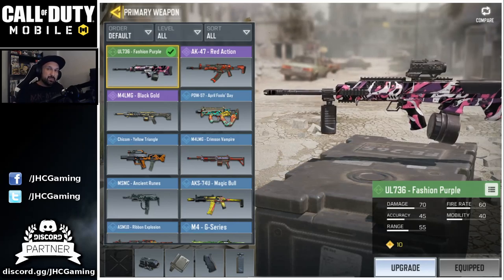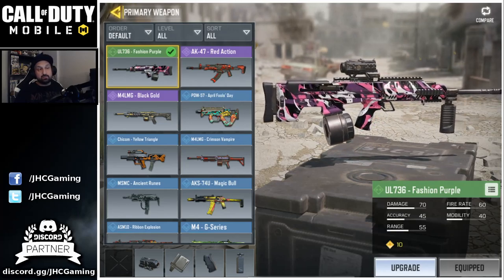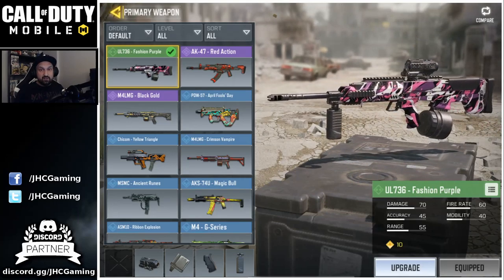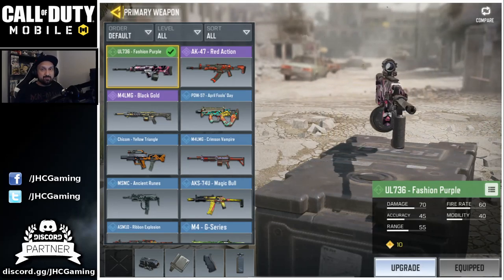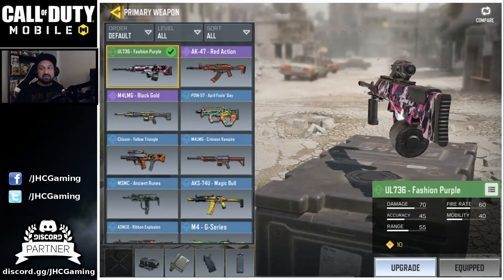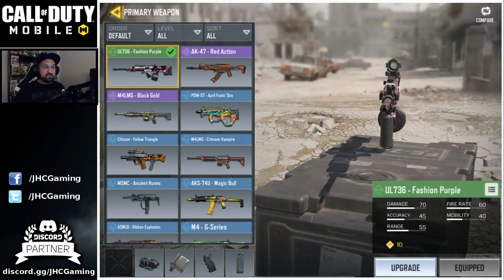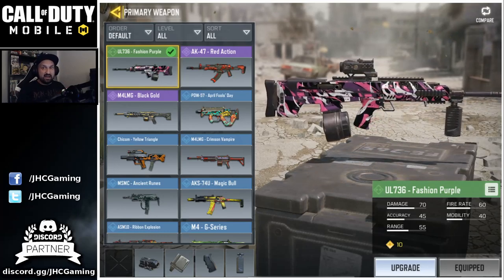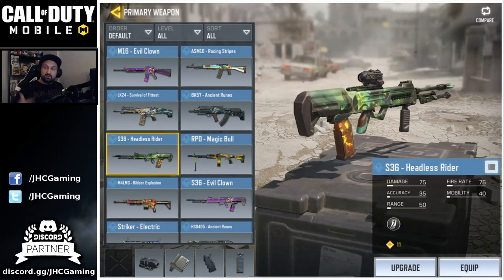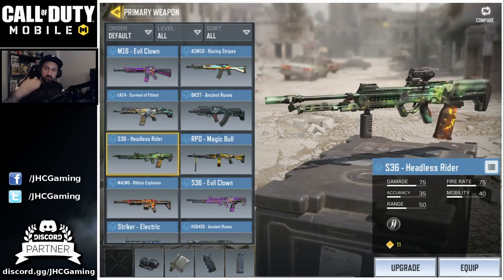We're going to compare the stats with the S36. I did use it a lot recently and said the S36 was my favorite LMG — it's really good. But I was really impressed with the UL 736. Great range, great accuracy, damage is still pretty good but a bit lower. The improved range and accuracy make a huge difference. Check the left row of the stats: UL 736 is 70, 45, 55 versus the S36 at 75, 35, 50 — a bit more damage but accuracy and range suffer.